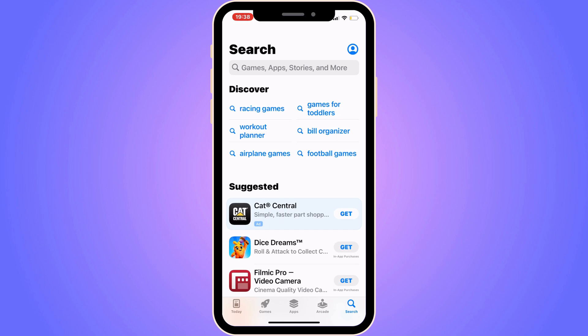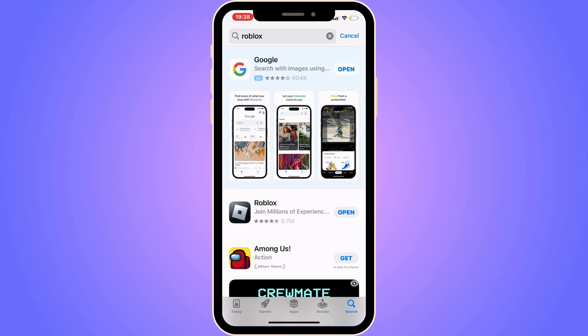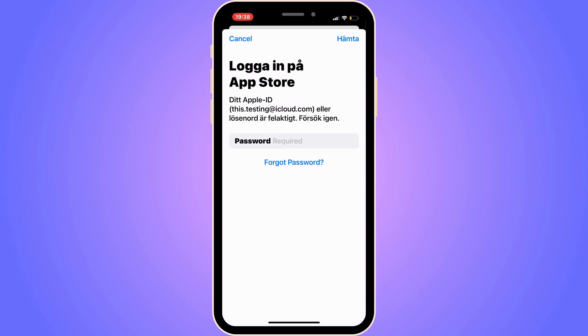In here we're going to search for Roblox. Search for Roblox, scroll down, and click on Roblox. As you can see I have this blue button where it says 'Update' — click on that blue button, because if it does say update for you, it's very important that you actually update your Roblox app for it to work.